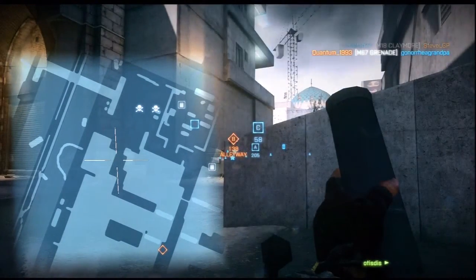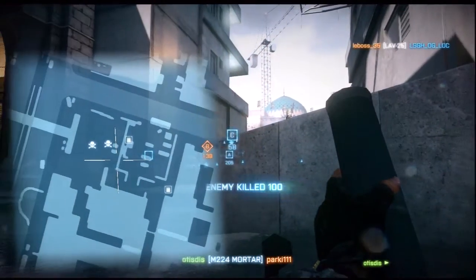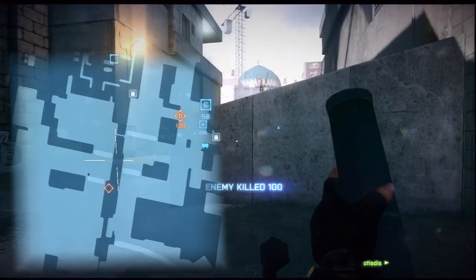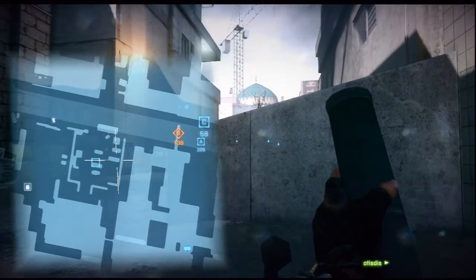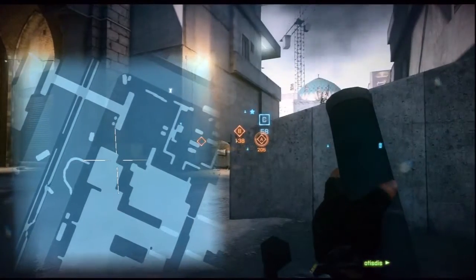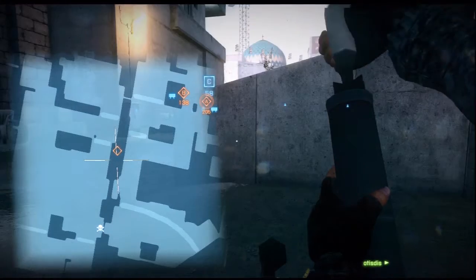Even with spotting in hardcore, it doesn't actually show up on the actual screen but it does show up on the map still. With the mortar, of course, you have the bigger right-side or left-side map that pops up when you're actually using the mortar. I'm always mortaring on Conquest — that's pretty much what I play most of the time.